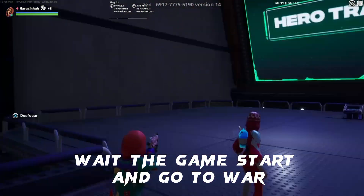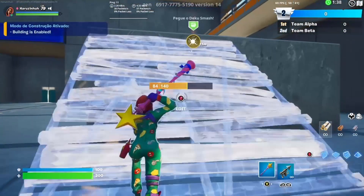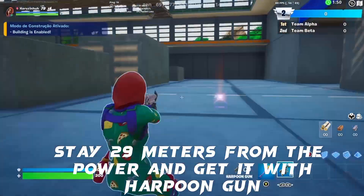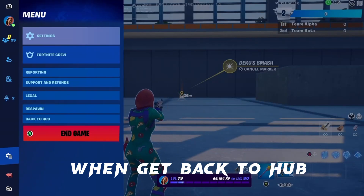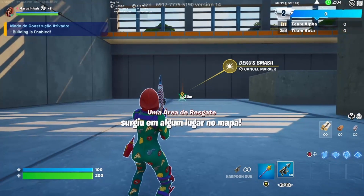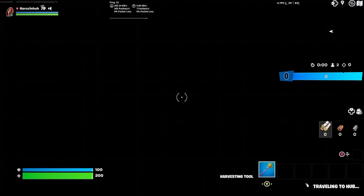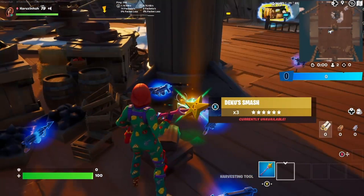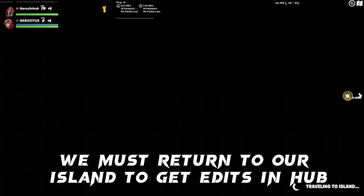Wait for the game to start and go to war. Get the power. Stay 29 meters from that power and get it with the harpoon gun. When you get back to hub, we must return to our island to get edits in hub.